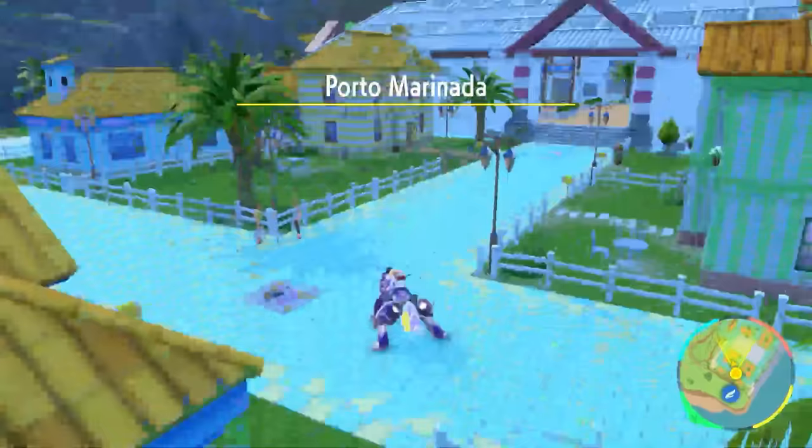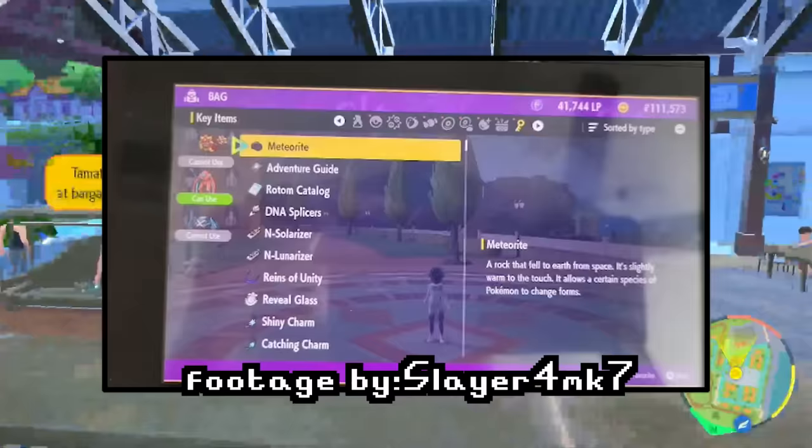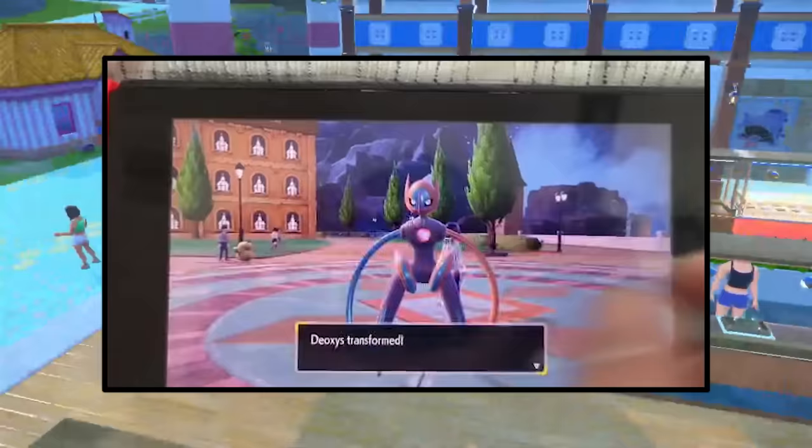To transfer a Deoxys over to the game, the only way to change its form — if you don't already have the change-form item — is to get the meteorite from the auction. You can get to the auction by going to Porto Marinada, talking to Atticus there, and then trying to get yourself the meteorite to change Deoxys' different forms.